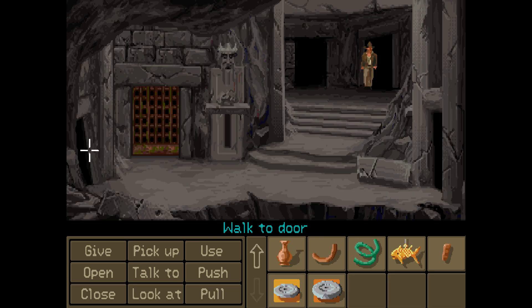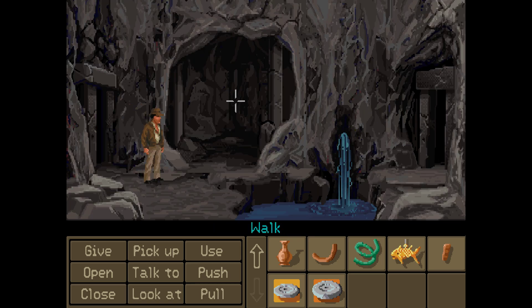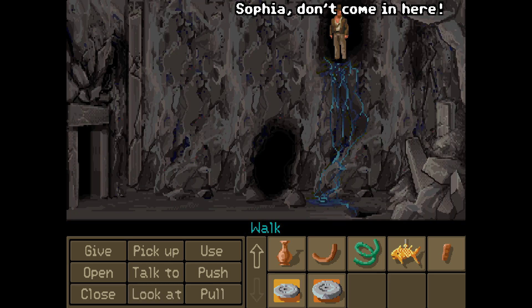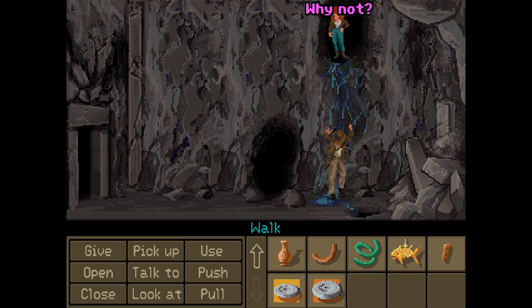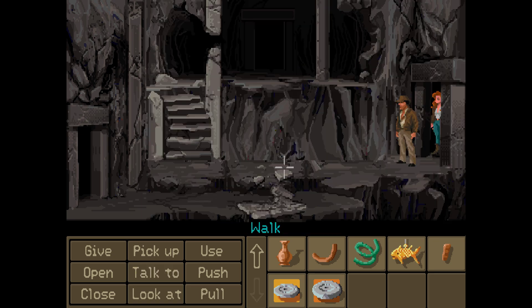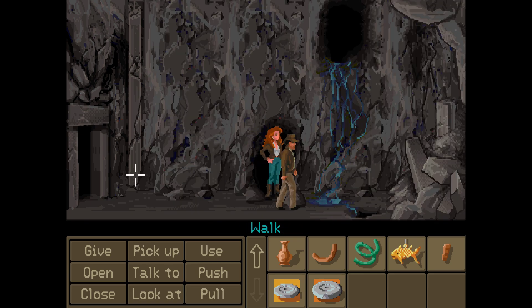This takes us to the shelving area. What's down here? Okay, this takes us to the other side. Sofia, don't come in here. Why not? Never mind. I feel like we need more heavy objects to open that gate.